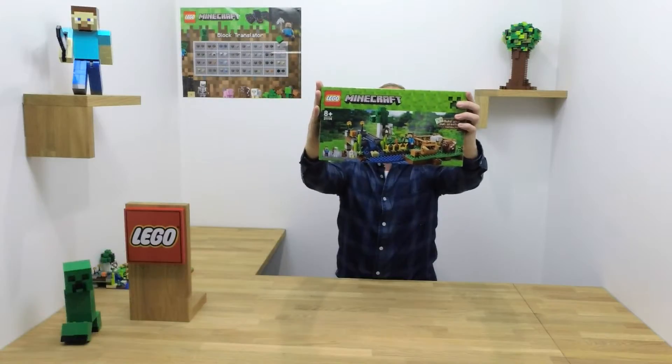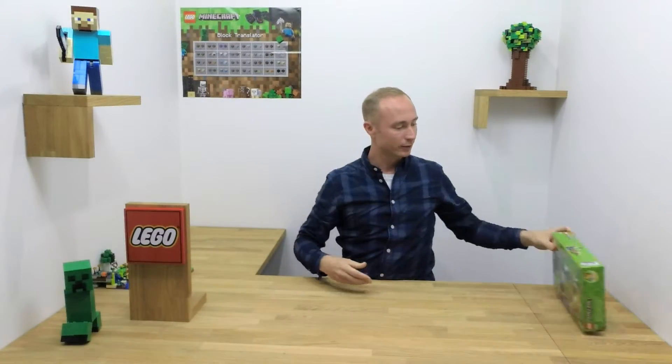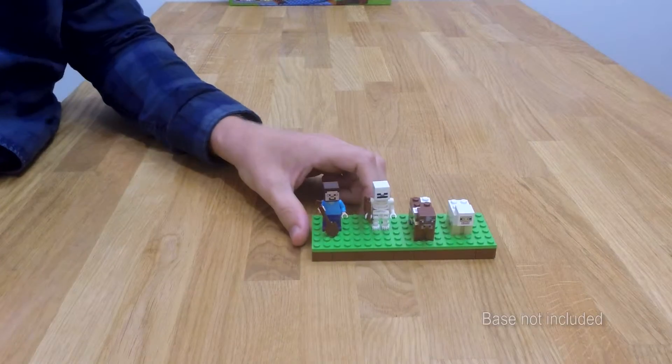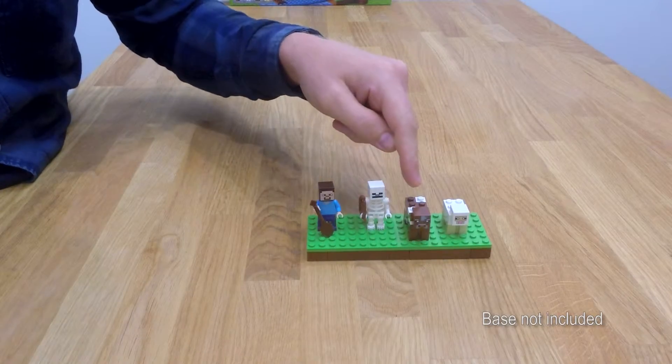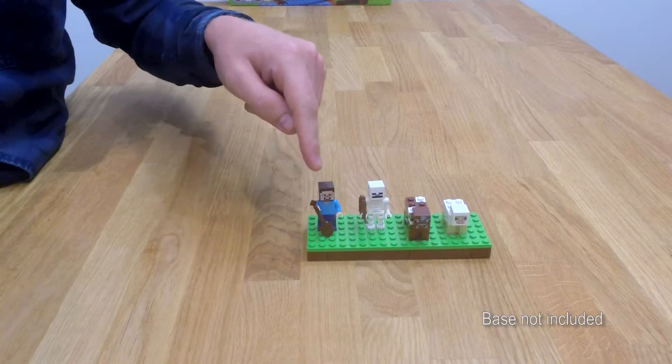This is the front of the box and this is the back of the box. To look into what you get in these sets, here are some characters. You get a sheep, you get a cow, you get a skeleton with a wooden bow, you get a Steve with a wooden shovel.